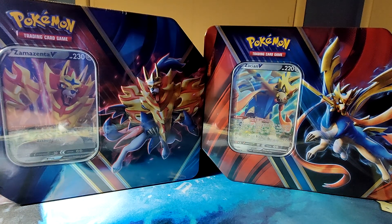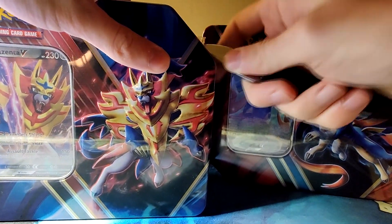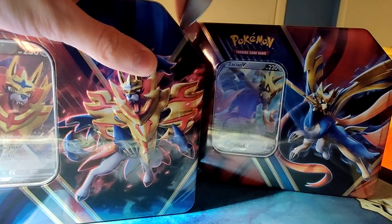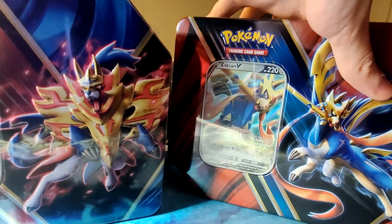Hey guys, it's Jack back with another opening. Today we have a Zamazenta and a Zacian V tin. I picked these up from Mystical Games on eBay — they're pretty cheap. Mystical Games always has great deals; if you want to follow their eBay store, I would recommend that.